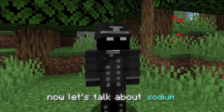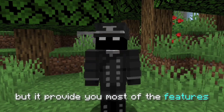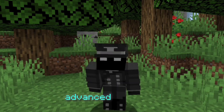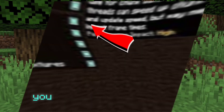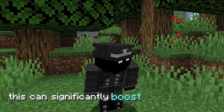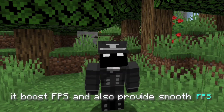Now let's talk about Sodium. It is not similar to Optifine, but it provides most of the features for FPS boost and also many different types of advanced features. While using Sodium, you can enable face culling, with which only the blocks you're looking at get rendered. This can significantly boost your FPS, and it also provides smooth FPS.